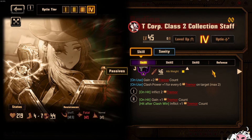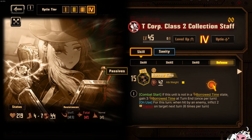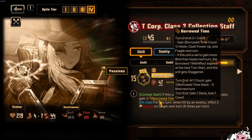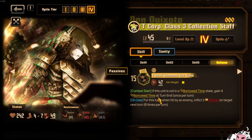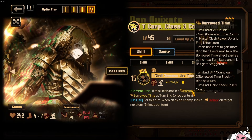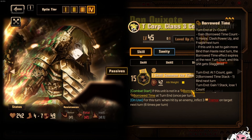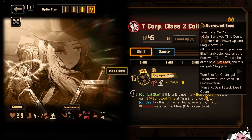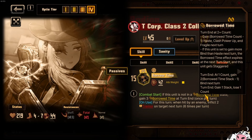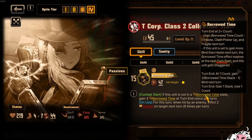The big thing about these characters is that their clashing power is very, very good because their defenses will give them Borrowed Time — three Borrowed Time and four Borrowed Time respectively. If we go to Dawn, she gets four. Since the calculation for Clash Power Up and Haste is based on Borrowed Time count minus one, having four and three here will give you a significant amount of Clash Power. These characters are very, very good at clashing when they are in Borrowed Time.